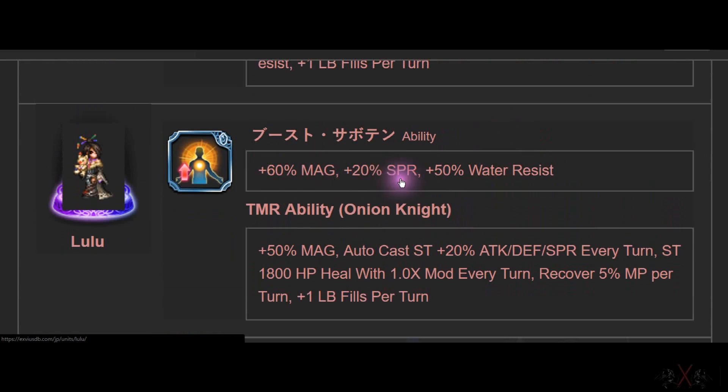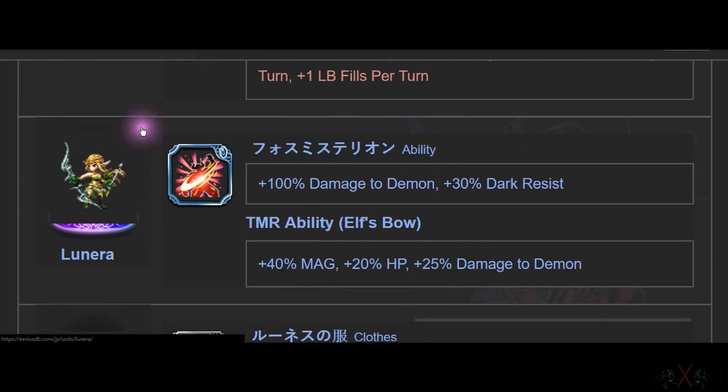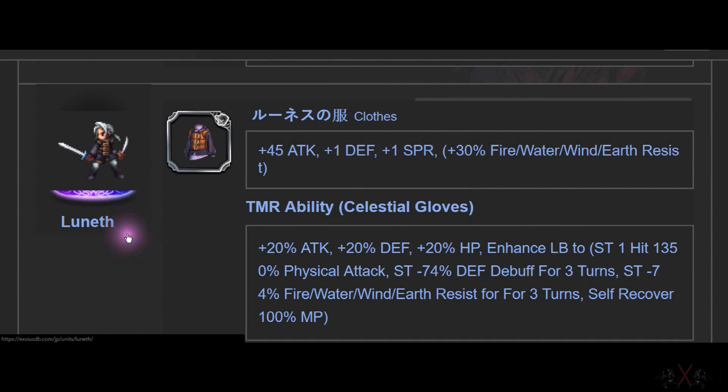Next is Lulu — 60 MP of magic, best in slot for Mage. Hand out, go fast. Rune around. Demon Killer and 30% dark resistance. In my opinion, this is the worst TMR in the game. Why? Because you can only use it effectively in one place — against demons. And when you fight demons, it's like Vincent — Vincent can only kill demons, and with this it makes him much, much stronger. But it's still situational.